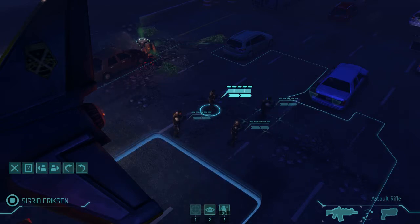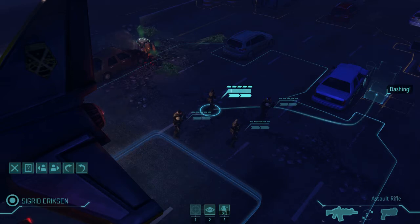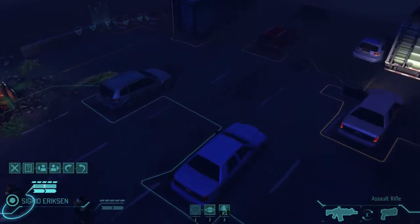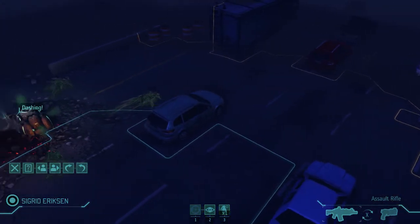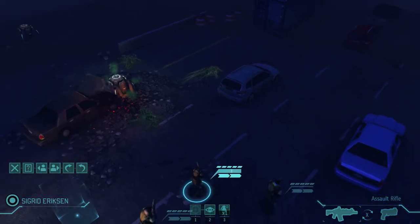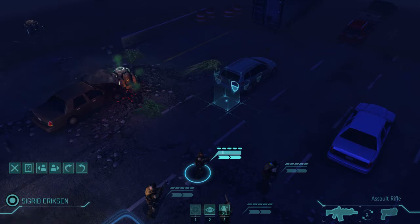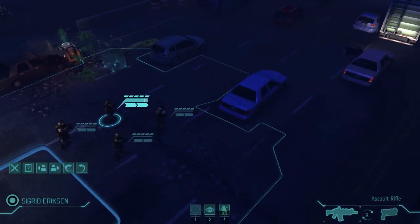Normally you start with 6 HP on each of your squad members, but here on Classic you start with 5. And enemies can hit you for 4 usually — that's going to kind of suck. One thing you learn very quickly in XCOM: if you are not in cover, you are dead. That is not a joke. It's just like any good strategy game — if you do not mitigate damage somehow, you are going to be in a world of hurt.